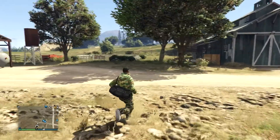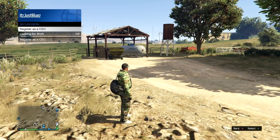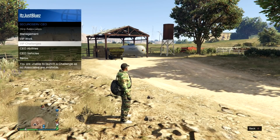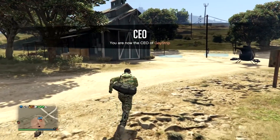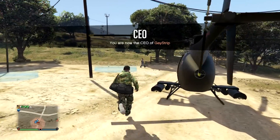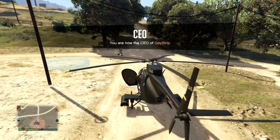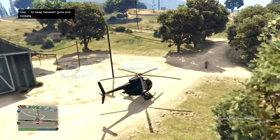Once outside, hold up your interaction menu, go down to SecuroServ and register as a CEO. Then go to vehicles and order a free Buzzard. If you don't have a Buzzard, make your way over to the street and grab a normal street vehicle — just make sure you don't order a personal vehicle. Then make your way over to your facility.